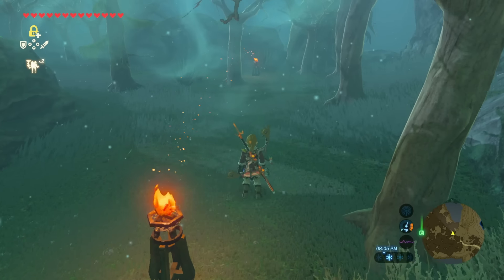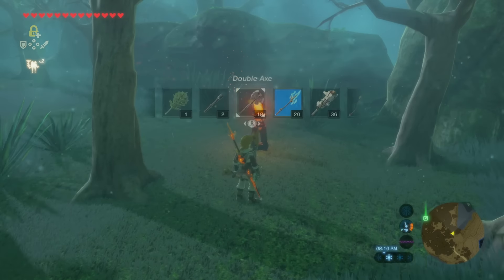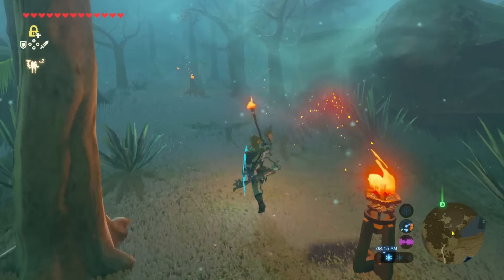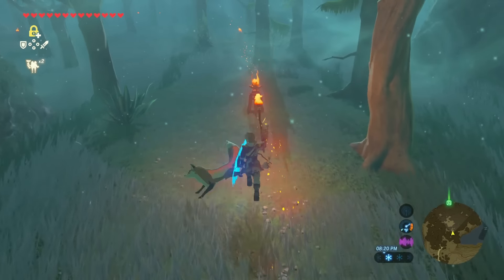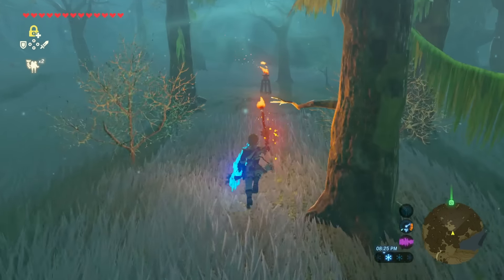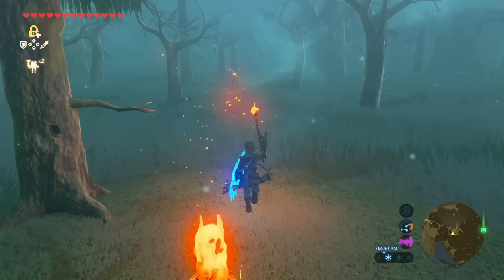You can see the light just kind of flickering in this direction, leading us to the next torch. We're going to go ahead and pull out a torch because our own torch will help us as well if we stand still. These first few are pretty easy because you're pretty much just going torch to torch through the Lost Woods. We'll head up to the next torch and notice it flickers off to the left — turn to the left and there's another torch.